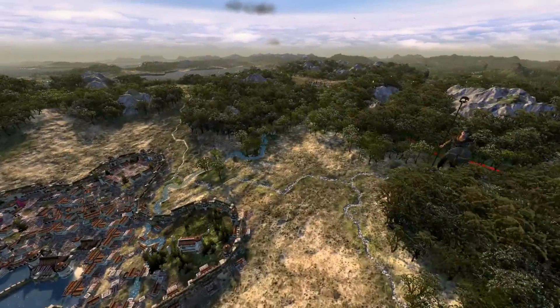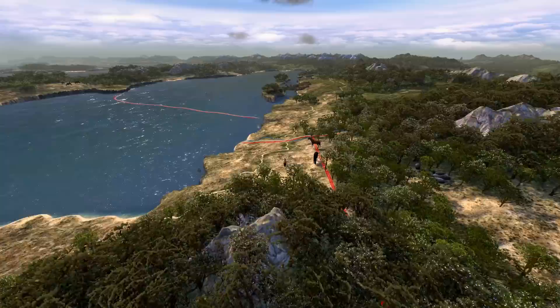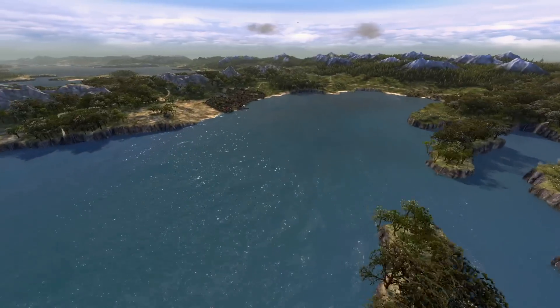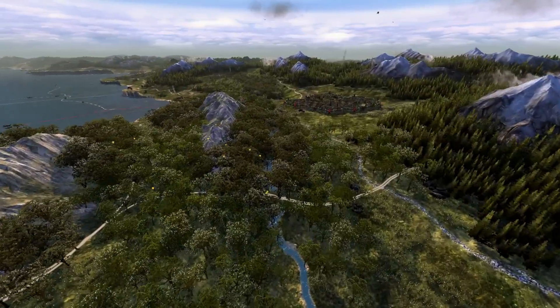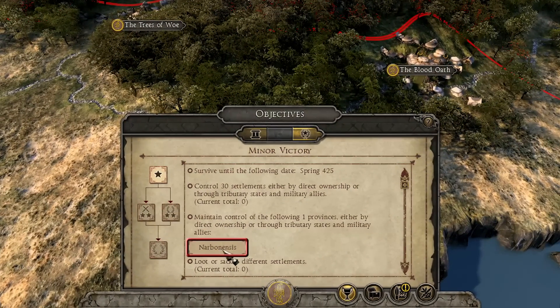Playing as the Visigoths, for example, you start with two hordes in the middle of the Eastern Roman territory and you're advised to head southwest and make inroads into the crumbling Western Roman Empire. Ultimately, you'll have a target location to reach, guided by your factional objectives, which places you on historical paths that the tribes took.